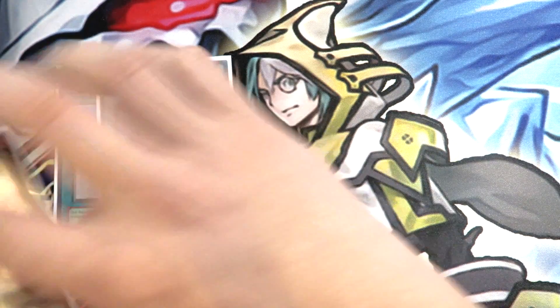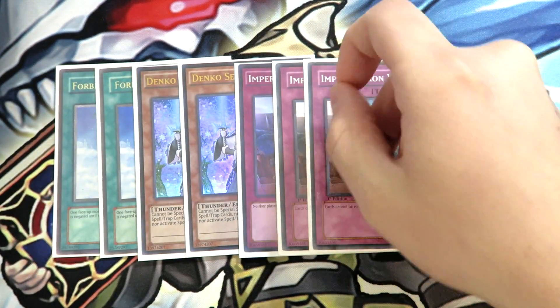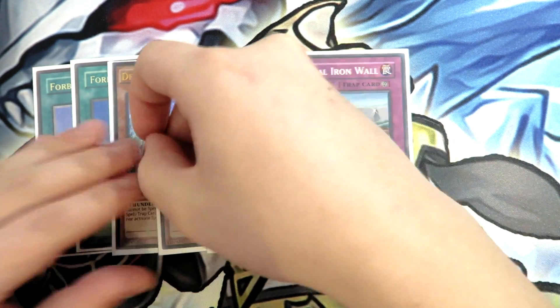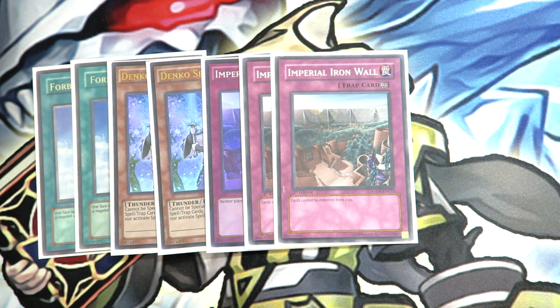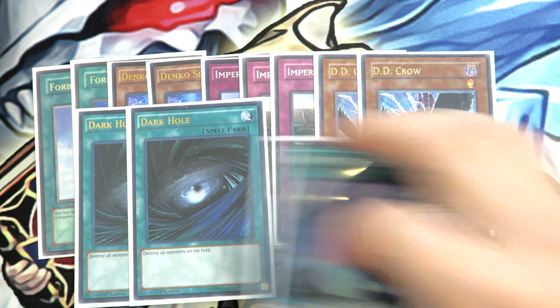For the side deck: Double Forbidden Chalice — really good going second against Zodiacs. Double Denko Sekka — really good against Paleozoic. Triple Maginificent Zoodiac Wall. Double D.D. Crow — really amazing. Double Dark Hole. And the last Twin Twister.